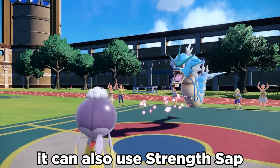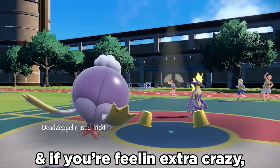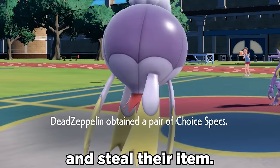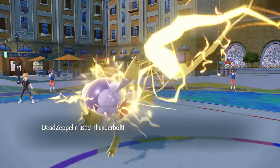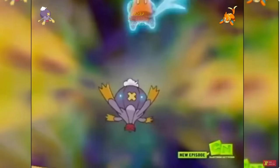With Drifblim's bulk, it can also use Strength Sap to drop the opponent's attack and heal, and if you're feeling extra crazy, we can trick the Flame Orb to burn the opponents and steal their item. And with the Flare Boost, STAB Hex hits extremely hard, along with Thunderbolt for coverage. In general, this is just a goofy strategy that can surprise some people and be pretty fun.